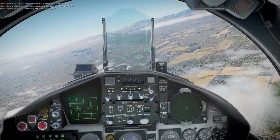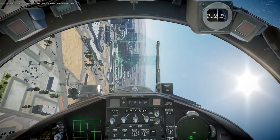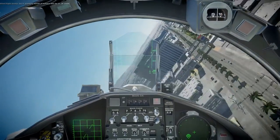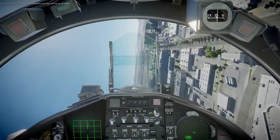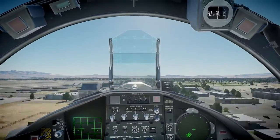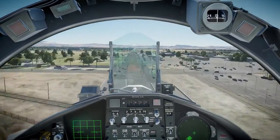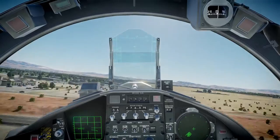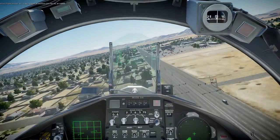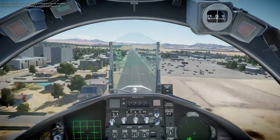The speed tape on the HUD is sort of clipped, which is not convenient. It's a little bit harder to trim out than I thought. It's not as fly-by-wire as some of the planes in Flight Sim — those get sticky. This is not nearly as sticky as those.